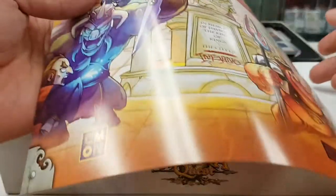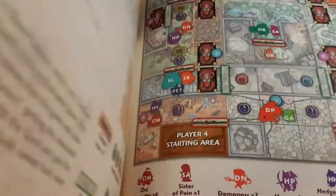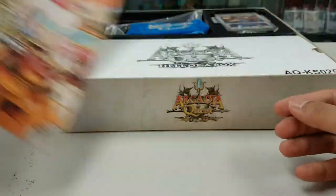So Fall of Arcadia — this is sort of like an extra campaign that you can play. Of course you need the base game of Inferno. So that is pretty cool.